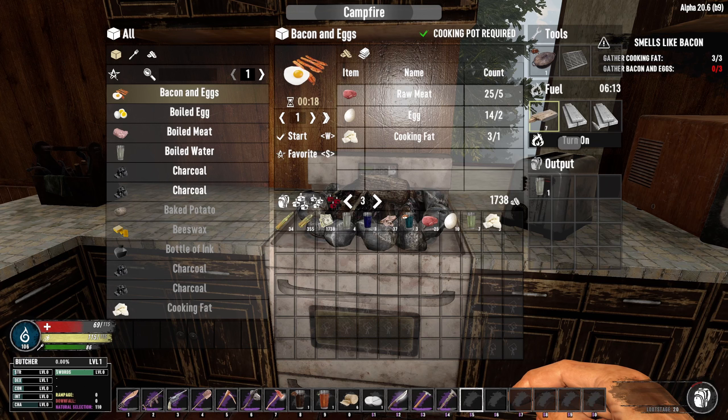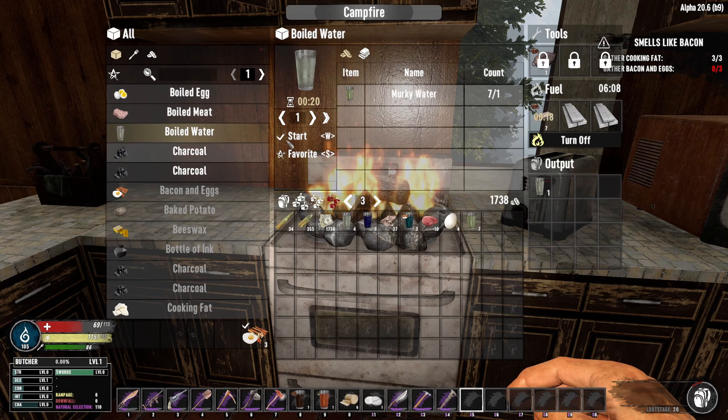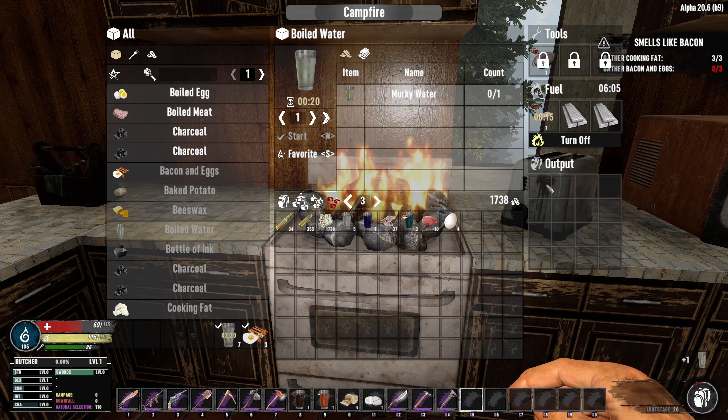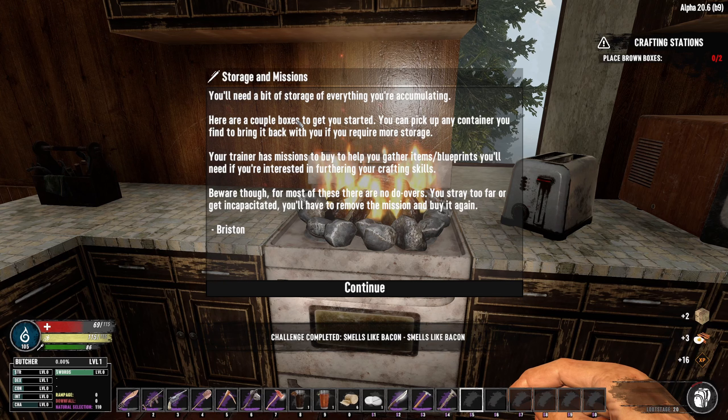Part of this mod: when whatever you're crafting has finished, it turns the crafting station off so you don't burn through all of your fuel. That's absolutely genius. So we'll cook those bacon and eggs and then we'll have to wait for those to be done, get the rest of those boiled waters going. That's three - and that is that part of the mission done.